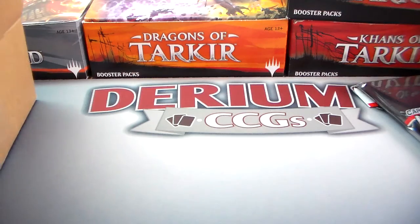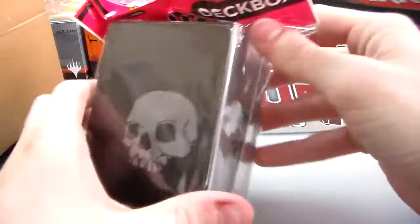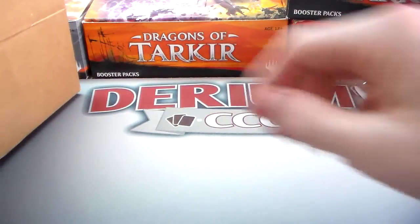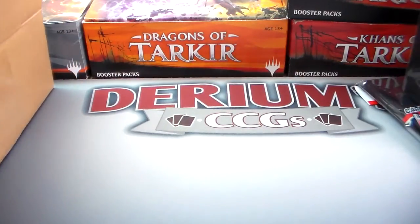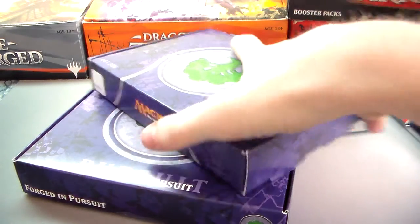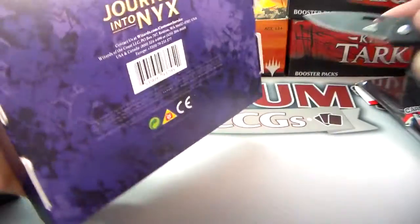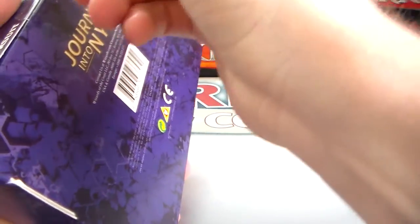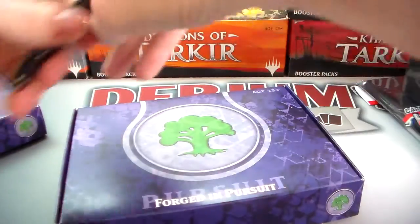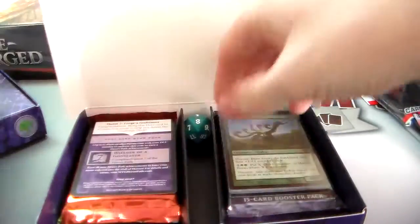Alright, let's get ourselves a Legion deck box and two Journey into Nyx pre-release kits, which we will open right now. Let's see if we can get ourselves a god pack from these. I believe it includes a pack of Theros, so we can get ourselves a nice little Elspeth or possibly a Thoughtseize. We'll do this one first — they're both the same fortune pursuit, so it doesn't matter.